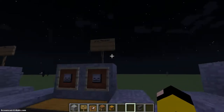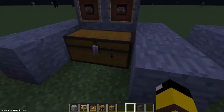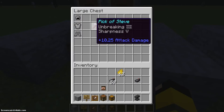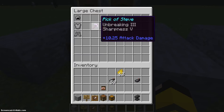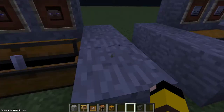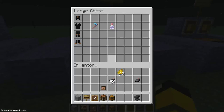We have Pikachu, the Grim Reaper, and Steve. For Steve, he gets a chain helmet, chain chestplate, and chain boots. Then he gets an Unbreaking 3 and Sharpness 5 pickaxe, and his effect is active fire resistance. I was also going to add strength.